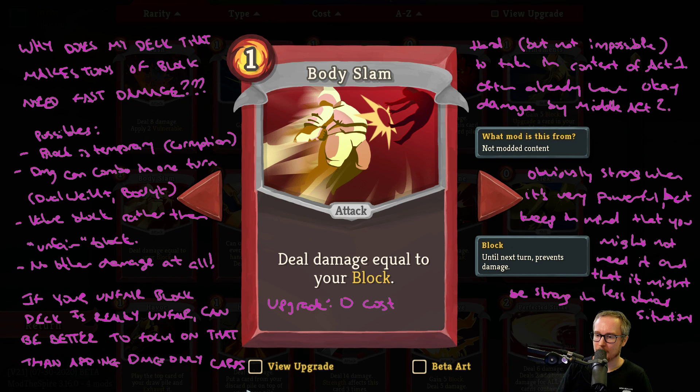Why can't it kill the enemy with like a Bronze Scales or something? Because the thing about Body Slam is you have to pick it and then you have to draw it lots of times. And if you have a deck that's focused on making 500 block, well Body Slam doesn't help you make 500 block. It doesn't do much until you've made a lot of block already. So that's the really tricky thing with Body Slam.